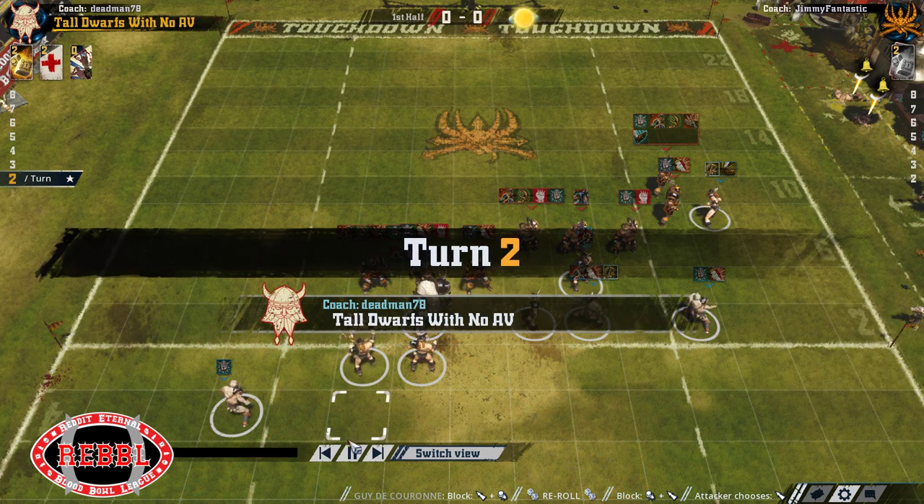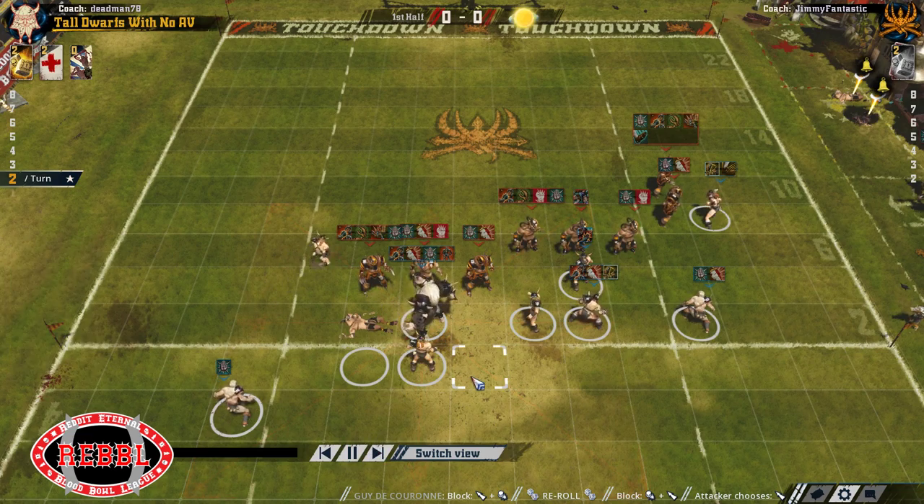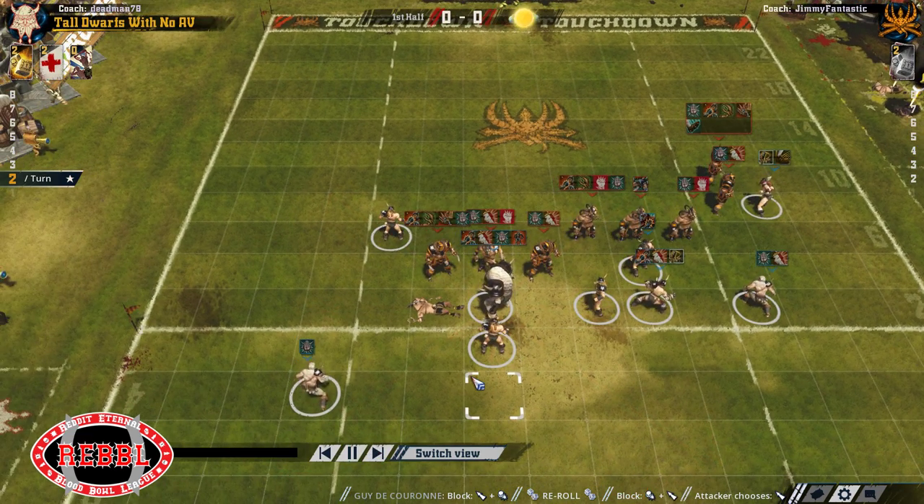Do you know what I did wrong here? I'll pause it. I moved this dirty player - I forgot he had Stand Firm. So I was going to push him to here. Had I remembered Stand Firm, I would have moved this dirty player over to here so that it would have been much harder for him. He would have just blitzed with the Ulf to be fair, but it made it too easy for him to get the assists in to hit back. So that was a mistake.